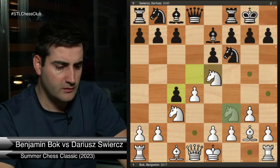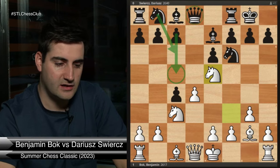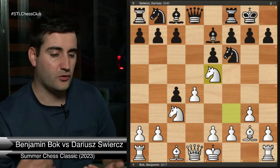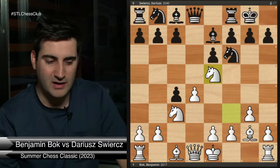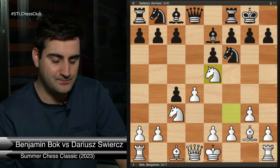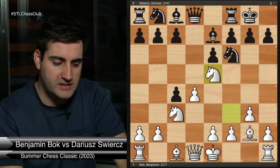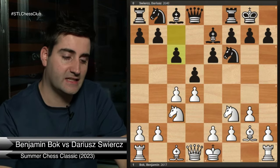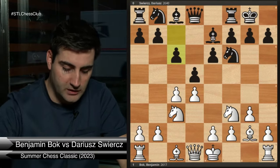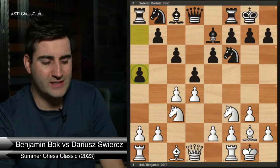Knight c3 is a move that's slightly unpleasant to face if you're unprepared. Black's main response is to take on c4, then white goes knight e5 aiming to get the pawn back. Black can play c5, knight c6, or queen e6, but black has to play accurately just to reach equality — not a pleasant situation. It's understandable that Darius, possibly not having checked his files, didn't want to go into that, so he played c6, solidifying the pawn on d5. Now white has more space in the center, so I castled.